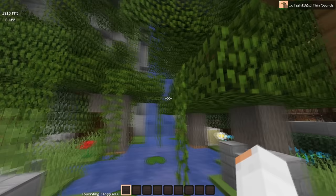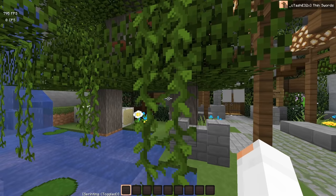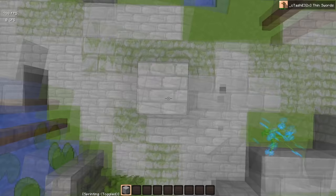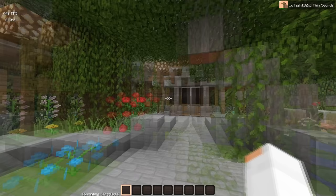As for the foliage, I think it would have been better to see 32x leaves. I think it kind of ruins the foliage environment look because you have 32x vines and then you just see the leaves right there. But some of the blocks are pretty cool — like the cobblestone. Cobblestone looks awesome. So yeah, that's really about it. Let's go play some Skywars with this now.